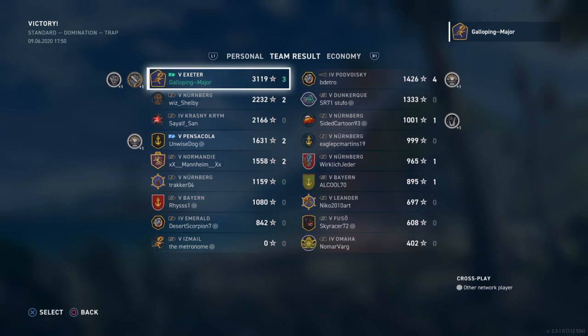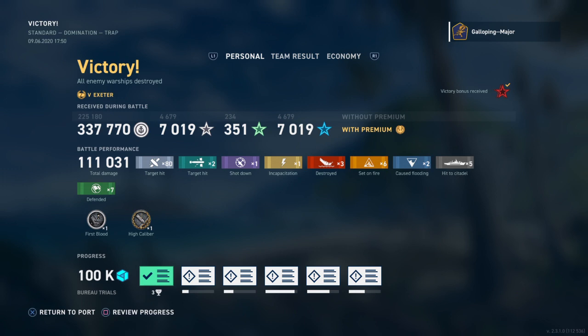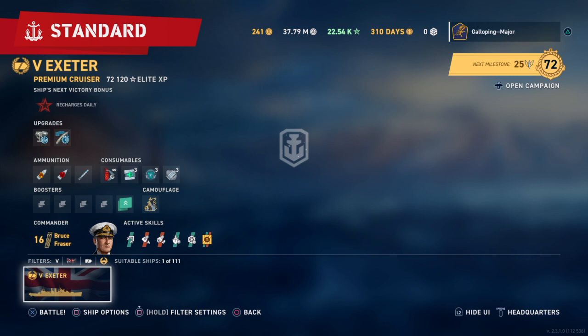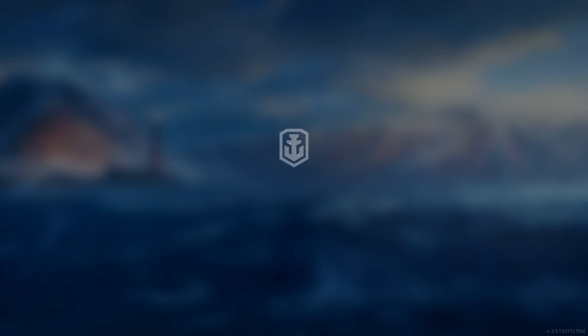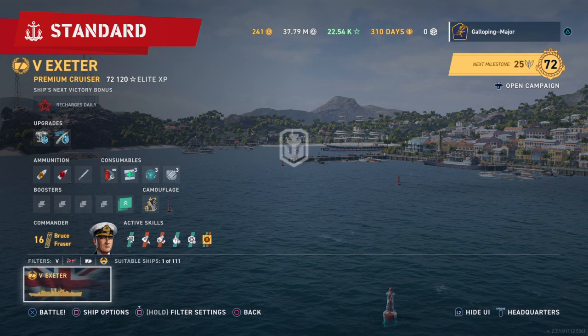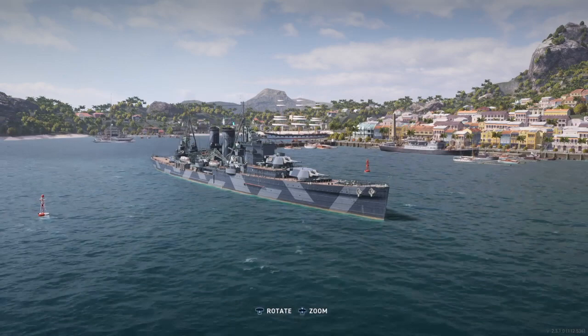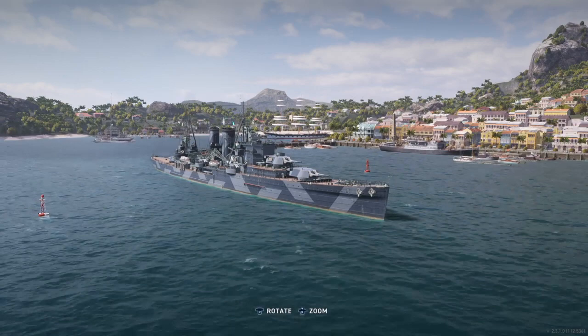That was quite a good game — I don't remember doing that much damage, but apparently it did over 100,000 damage. Top of the team, three kills — happy with that. HMS Exeter does come with a premium camo. I've managed to get 72,000 Elite XP in the ship including recording this review, so I have taken my time to learn the ship — I hope you guys appreciate that.